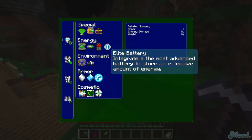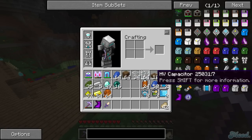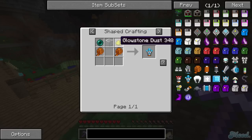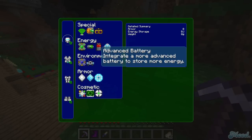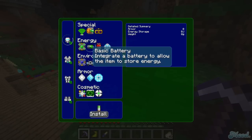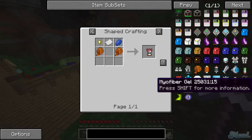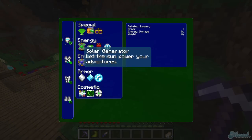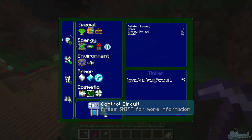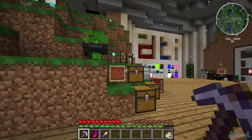You can integrate a more advanced battery to store more. Oh, there's an elite battery — an HV capacitor is all you need for the best battery. How inexpensive is that? Why wouldn't you just go with the elite battery? Looking at the tiers: low, medium, and high — low is super cheap, medium is a little more expensive. I could make that. Let's install the solar generator first.